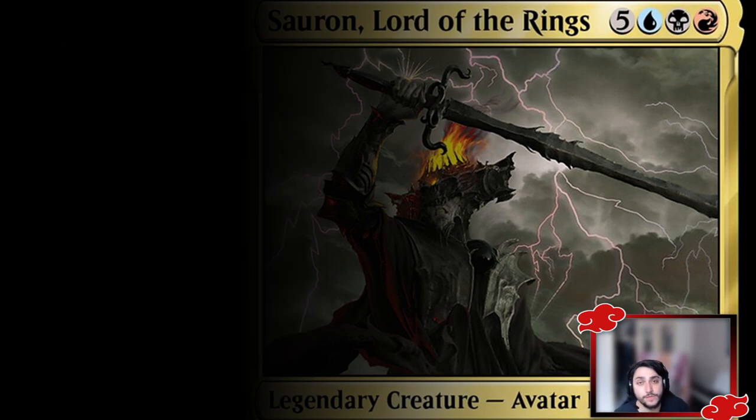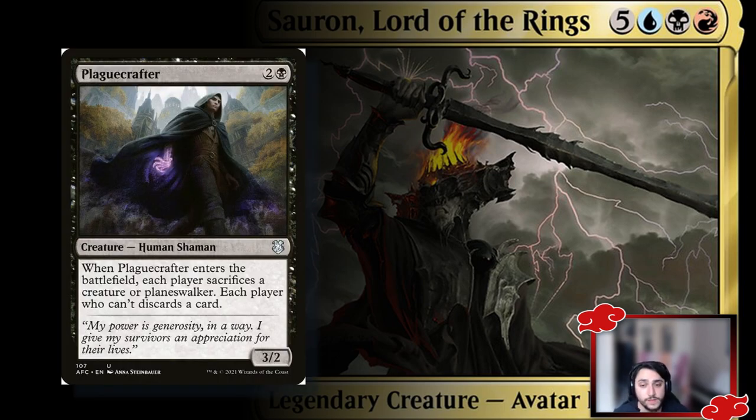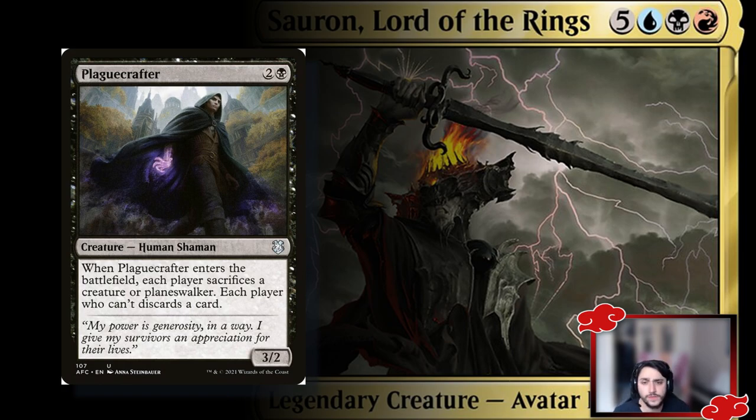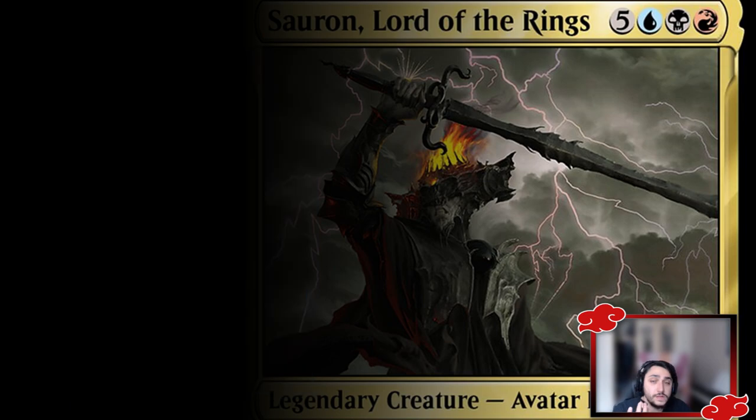Next is an enabler for the reanimate part of the deck. For those new to reanimator, you're trying to put as many creature cards into your graveyard as possible to reanimate them. There will be times where you mill cards you might have needed, but that's the gamble. Plaguecrafter allows each player to sacrifice a creature or planeswalker, and any player that doesn't must discard a card — so you sacrifice a creature you want to reanimate anyway. It's a solid reanimate enabler.